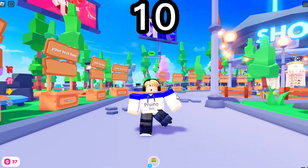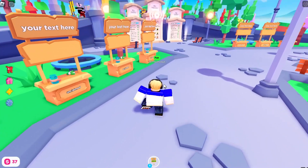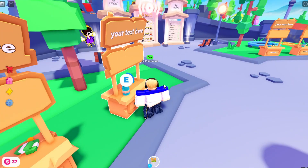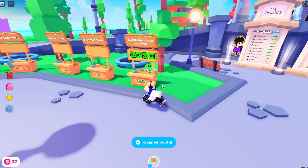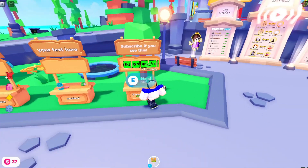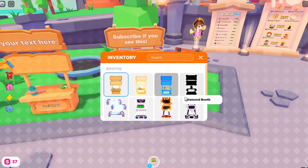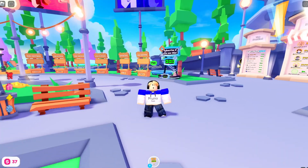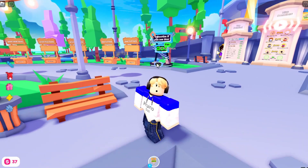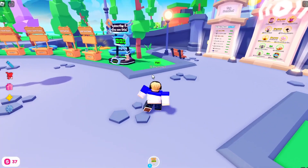In today's video I'm going to be covering 10 ways to earn more Robux in Please Donate. The first thing is you don't want to have the basic booth — it looks boring. Instead, you want a really bright, flashy one that could probably give someone a seizure, because people can see it from a longer distance and it's more eye-catching, so people might donate more.